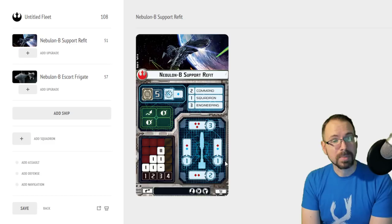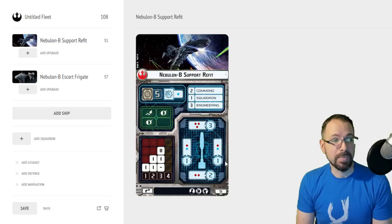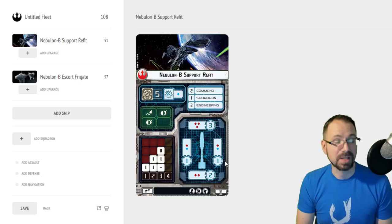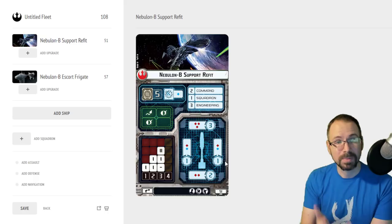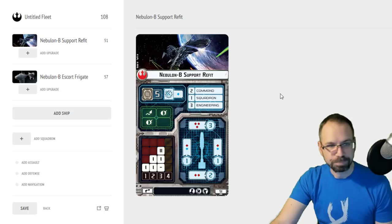One of the things that makes this ship great is it's got two braces. There aren't that many ships that just come with two braces. That makes it naturally resilient against a single accuracy stopping your ability to cut damage in half. Brace is the second best defense token generally, with scatter being first — and almost nobody has scatter — so brace is usually the king of defense tokens.